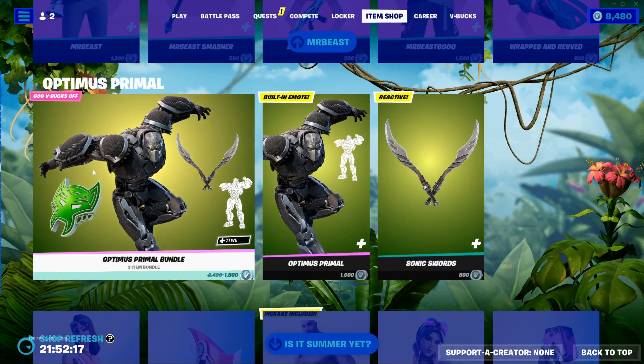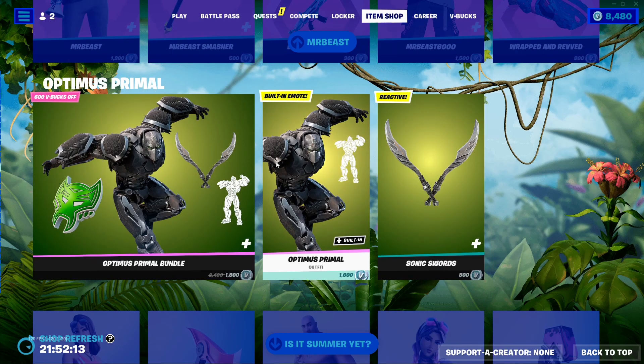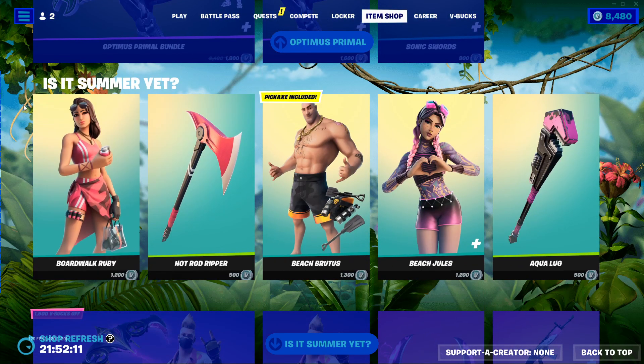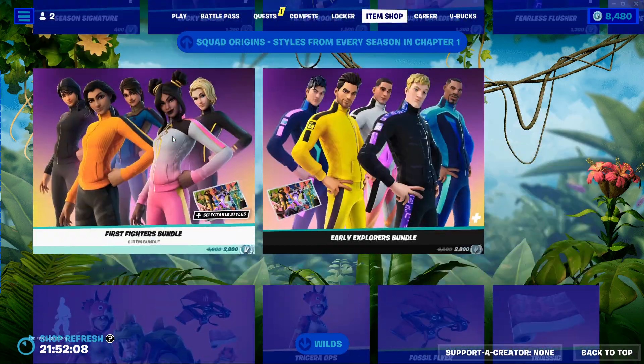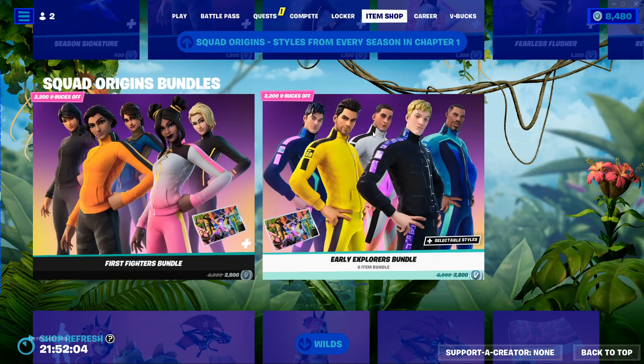Next up we got Optimist Primal. Links for these will be in the description. We got Optimist Primal, Is It Summer Yet — we'll come back to that. Squad Origin styles from every season in Chapter One — we'll come back to that.